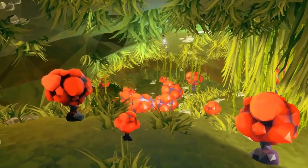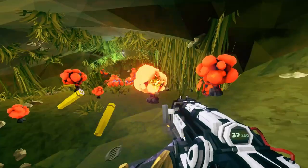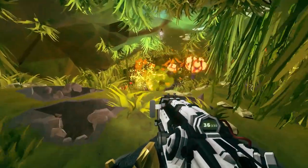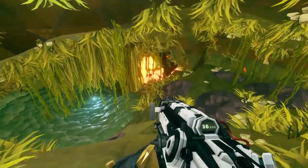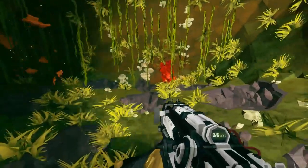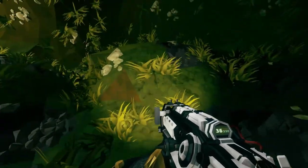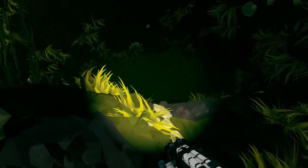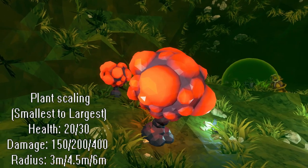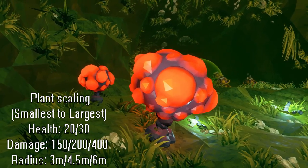Within the Fungus Bogs, you may also find very strange-looking plants that are bright orange and have a tendency to explode whenever you damage them. These are known as exploding plants. They can vary in different sizes, and their size determines how much health, damage, or radius they will have — with the smallest plant dealing the least damage, and the biggest plant doing the most damage.